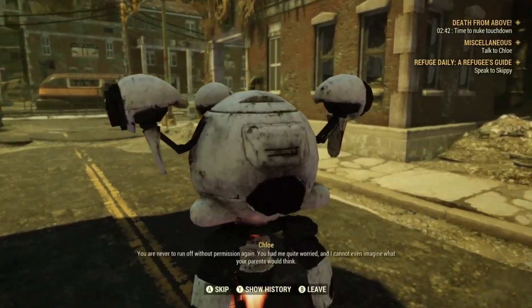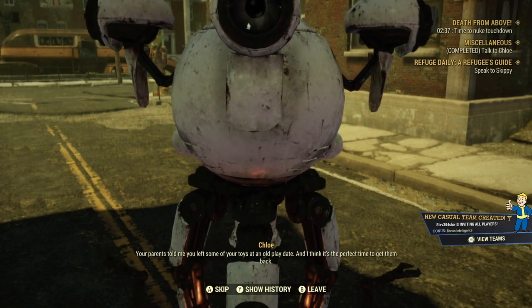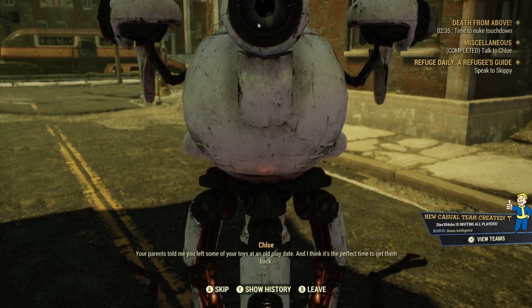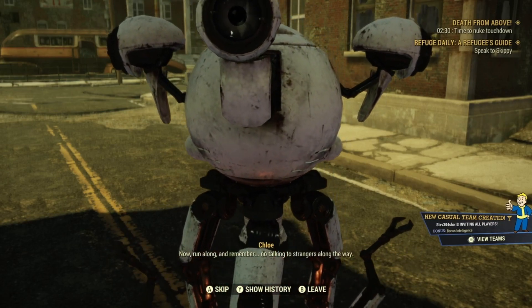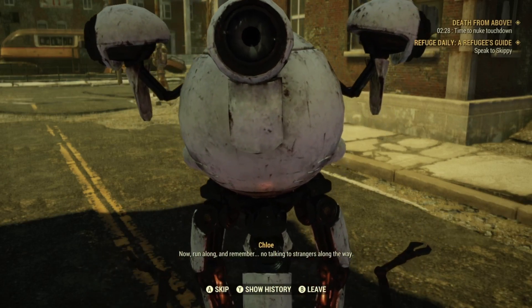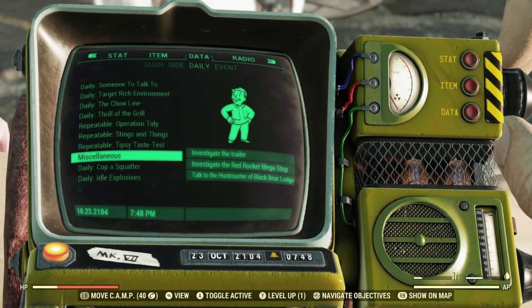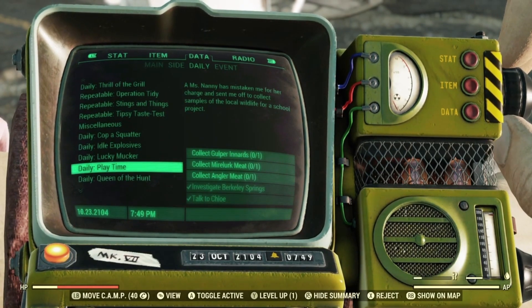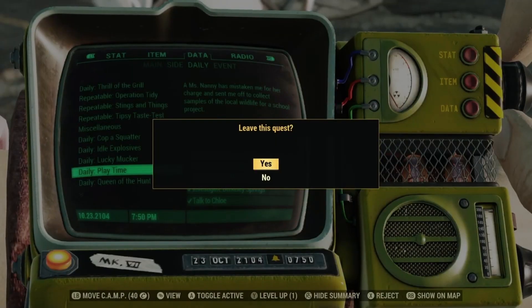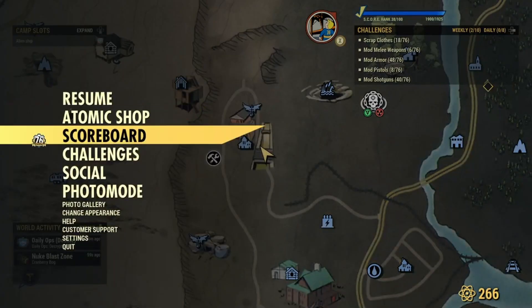Once you enter dialogue with her, sometimes she'll give you the right quest, which is to go pick up your toys that you left behind. If you get any other quest that's not dealing with toys, you will not be able to do this glitch. If she does give you the wrong quest, all you got to do is navigate to data, then to daily quest and find where it says playtime quest, then hit your button to reject it. You reject it and you got to server hop twice to be able to accept another quest from her.